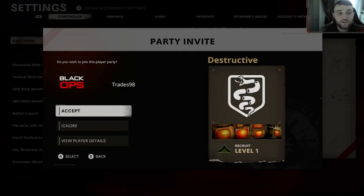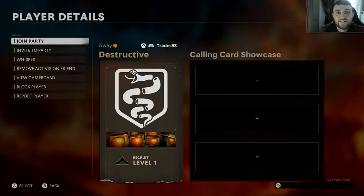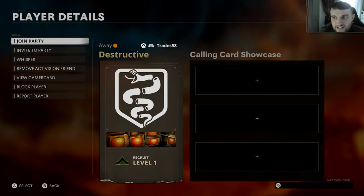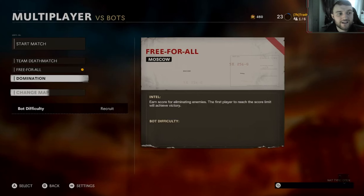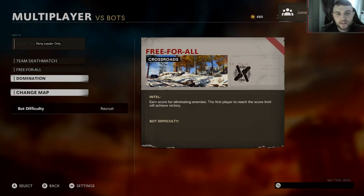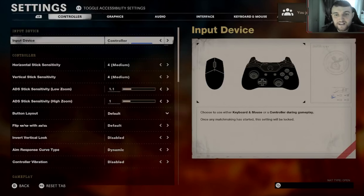You need to press View Player Details, then they are going to invite you again, then you're going to press View Player Details again, then they're going to invite you for the third and final time. You're going to accept this invite and then it should leave you on this screen right here. Once you're on this screen, press the settings button again.